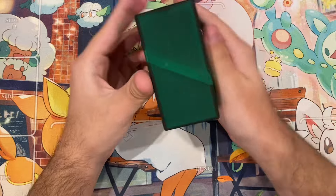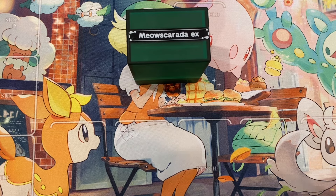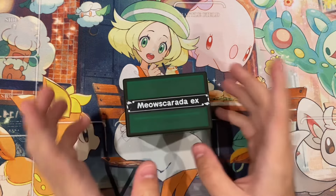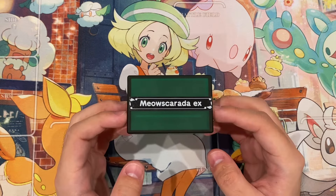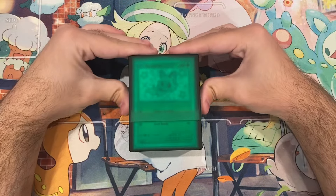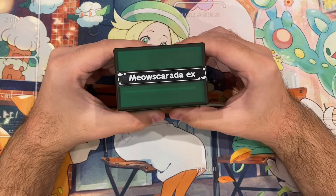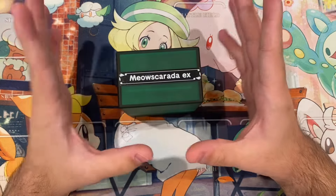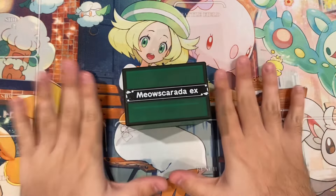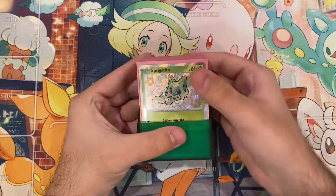For starters, we got post-rotation Meowscarada. I have tried multiple builds — one with Fluttermane, one with a 1-1 Arceus because I'm trying to save deck space. The deck space for Meowscarada is very tight, so I've been trying to cut down to the pure necessities to make sure it goes as smoothly as possible. I think I've now gotten to a list that I really like. I'm using some new cards — not too many, but enough that it makes a real difference. Let's get into the deck profile.